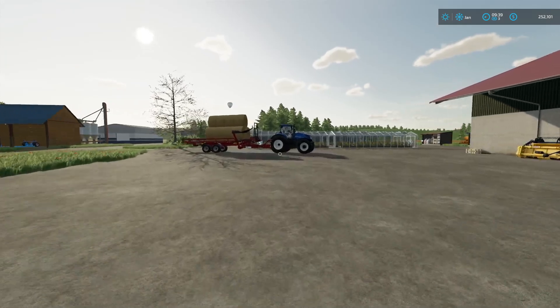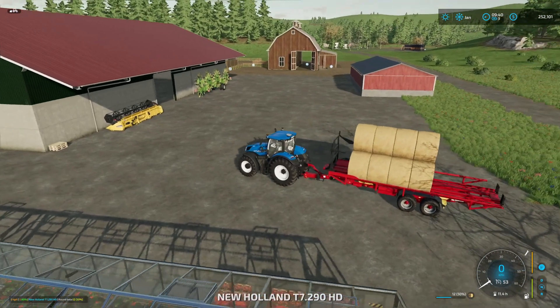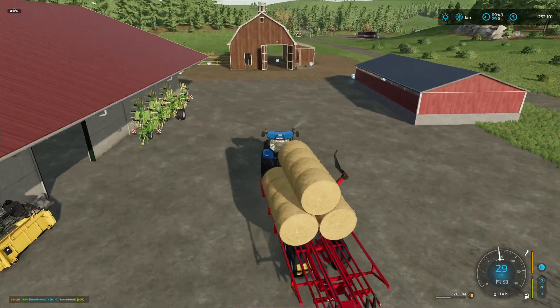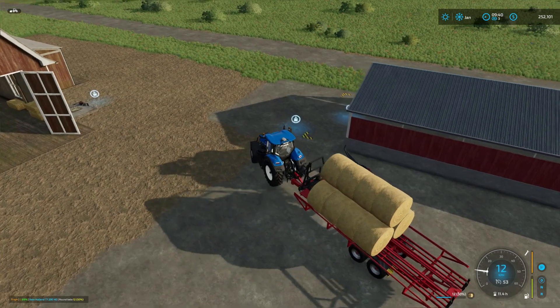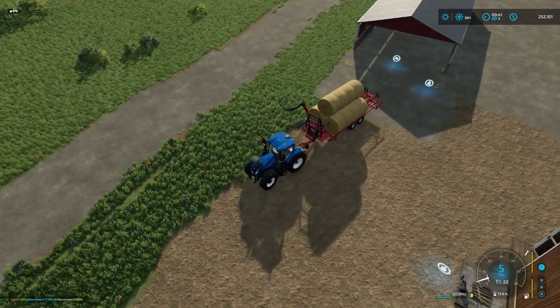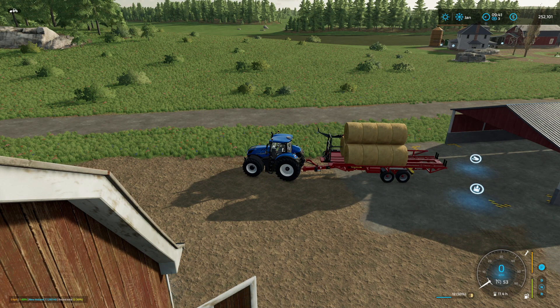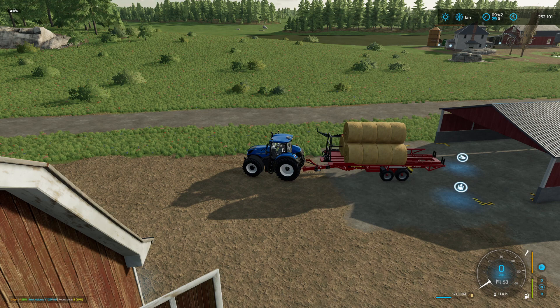I did some mowing off camera and made some silage bales. Today we are going to buy a new seed drill, and we're also going to buy another piece of land. We really need equipment more than anything right now, but I need the land to make hay. I've got some straw and some silage bales that are ready to go, and I want to make hay immediately so we can get our cows going.